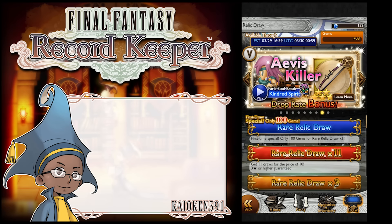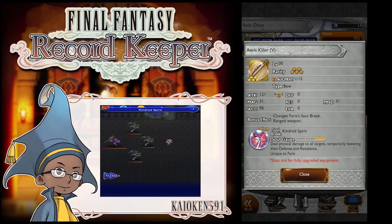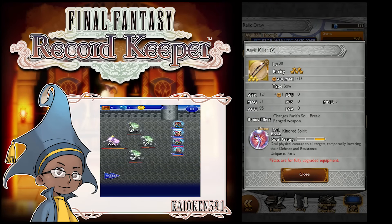Next up, we have the Avis Killer — another relic that I pulled recently, which I think is another great relic. 121 attack, 31 magic, 31 mind — for Rosa or Paladin Cecil or characters like that. It deals physical damage to all targets, temporarily lowering their resistance and defense. I'm fairly certain that's mental break and armor break combined.